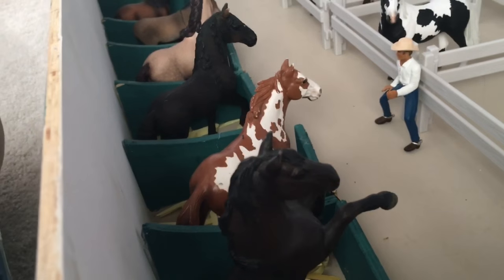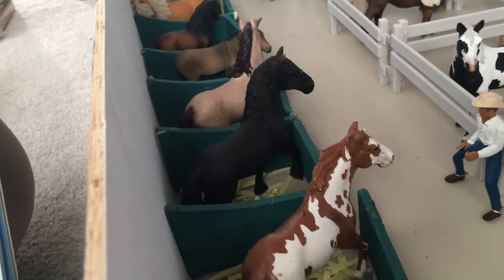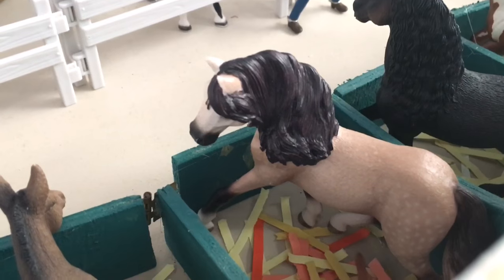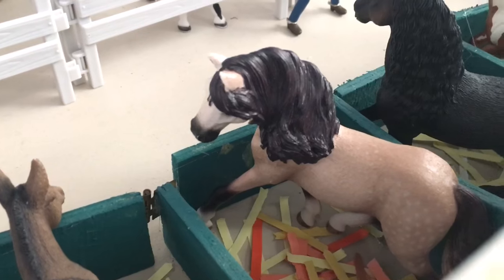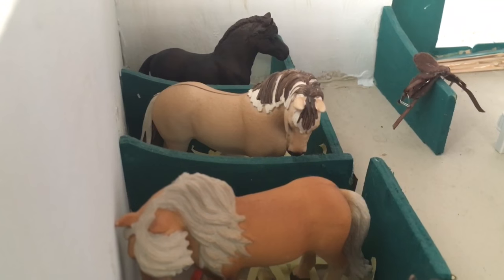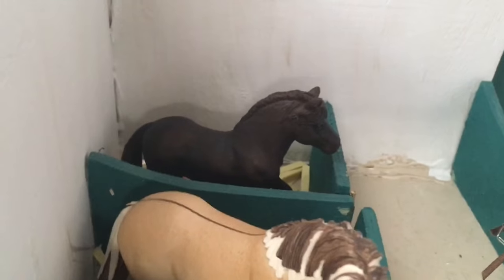Then we have Chip, our Mustang, right next to Star, our Pinto. Midnight, our Frisian stallion, right here. Blade Dancer, our Andalusian mare. Then we have our cute little donkey right here. Right here we have Willa, our Dartmoor mare, right next to Braeport, our Icelandic mare. We have Destiny, our Fjord mare. Last we have Ella, our Fell mare.